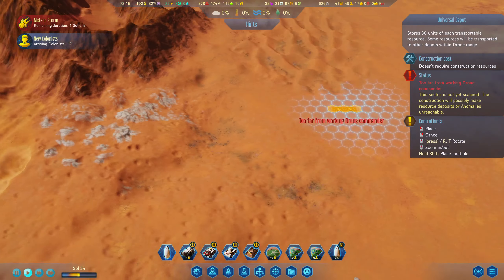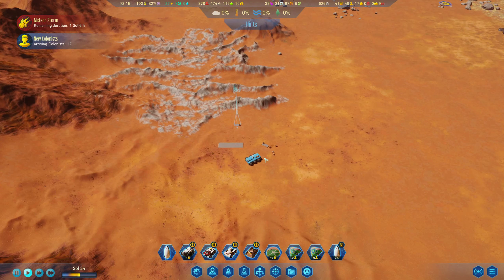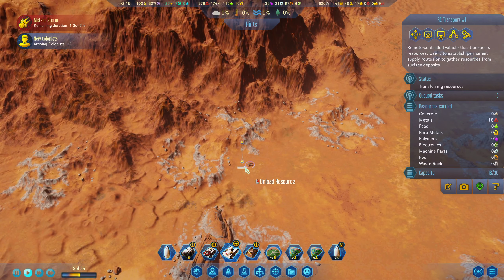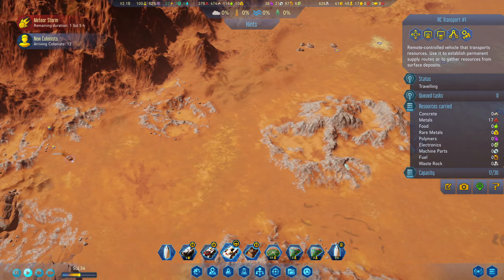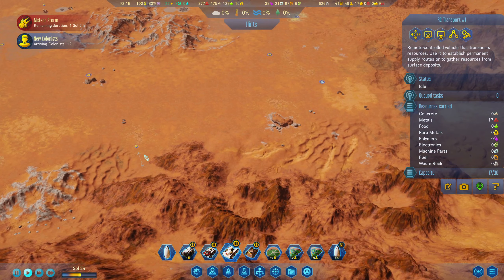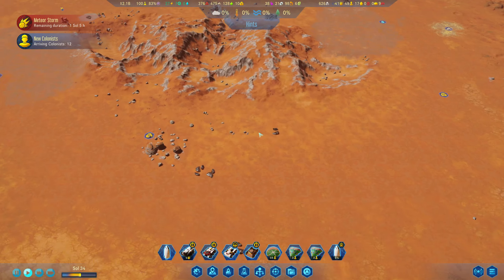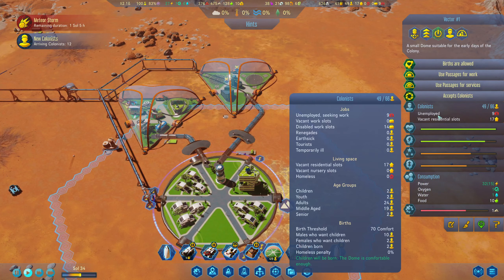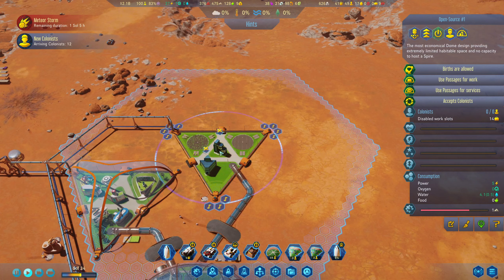We're just gonna do this then - it'll make it easier to find anyway. Alright, where's the next one? I think it was over here somewhere - yes, right there. Not quite how I'd want to go about this, but I have been left with no choice. Alright, now we've got some extra colonists which is great, so we're gonna go ahead with the plan.